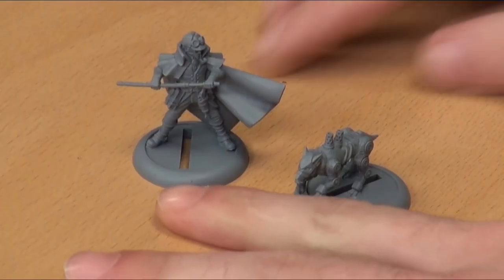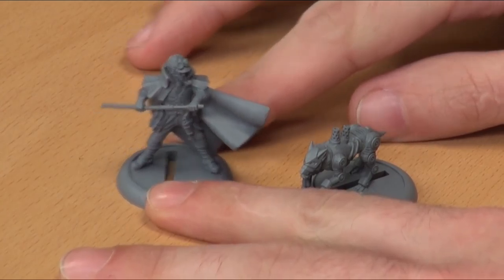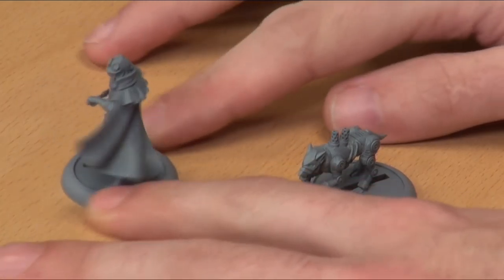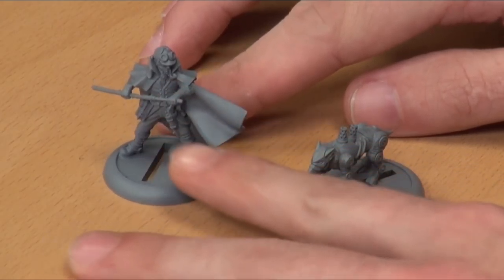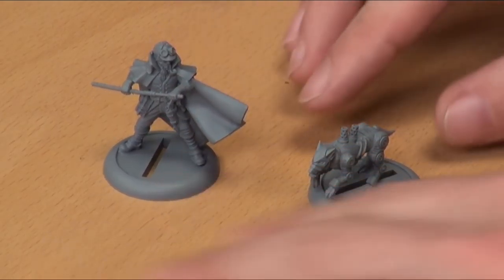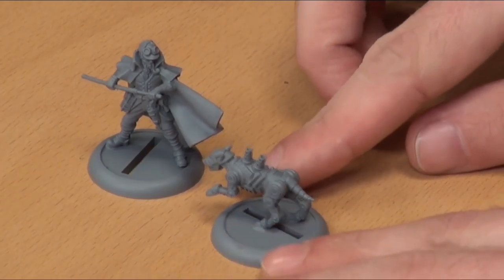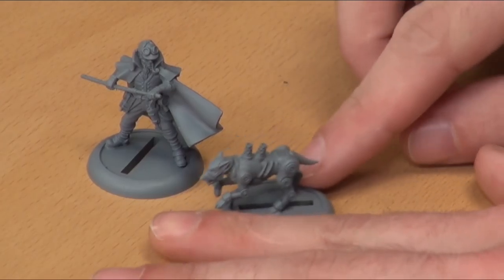We have Arthur Baskerville built as well as his little Hound of Baskerville — they look fantastic once you have them together. He's got a really nice motion of him drawing his sword cane. Building them was really, really easy: for Mr. Baskerville himself it's just plugging the two arms into the wrists, and the little dog is set up running forward. It's a really nice pose and a very nice model — a nice addition to any of your forces.